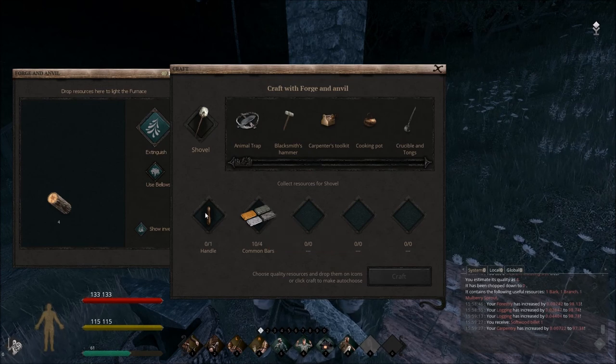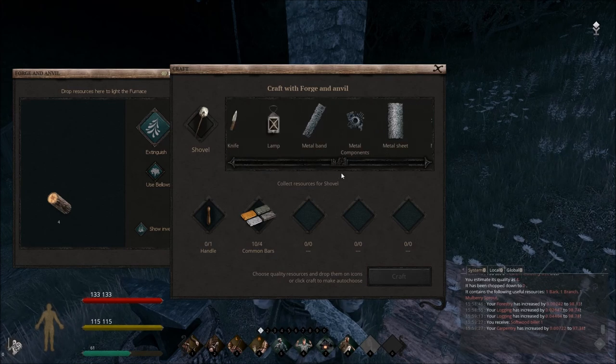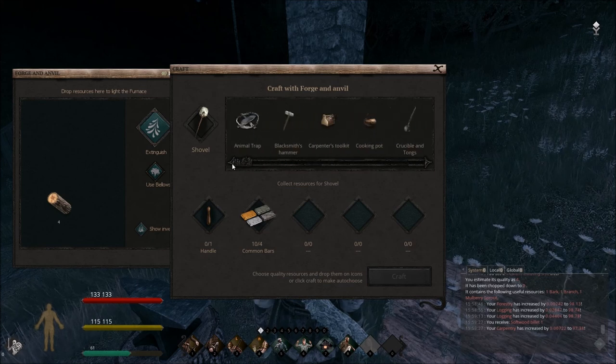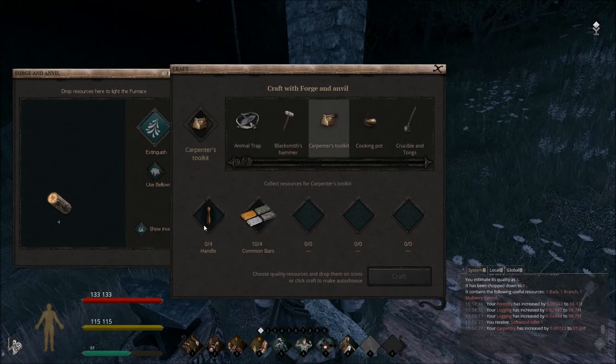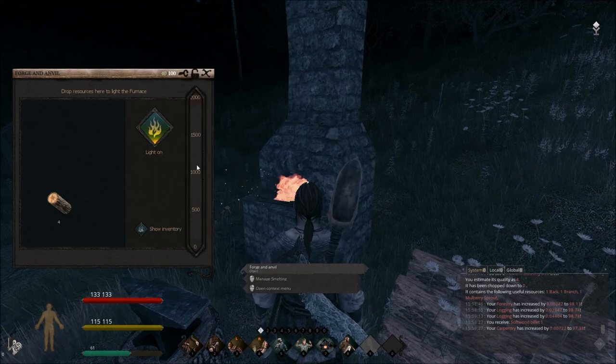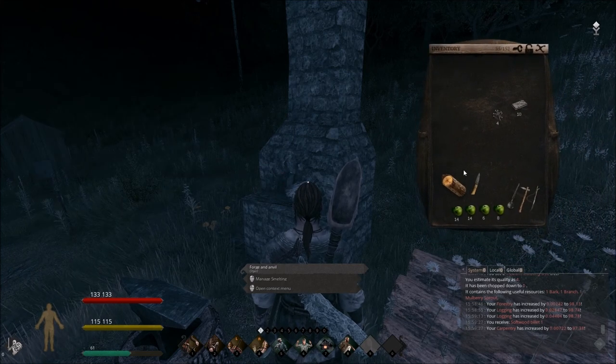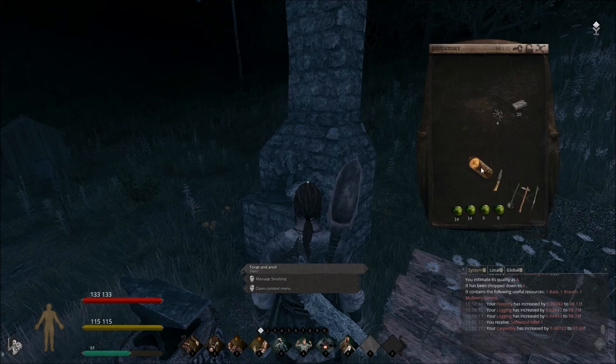You'll need a carpenter to prepare other things such as a handle. Today we're going to have to make ourselves a carpenter's toolkit, which requires a handle and four common bars. In order to make a handle or craft anything requiring a carpenter skill, you're going to need softwood billets.